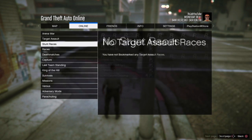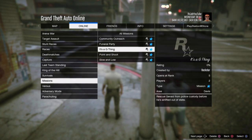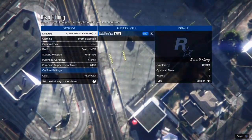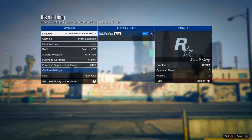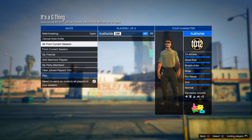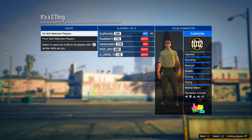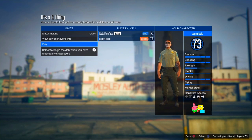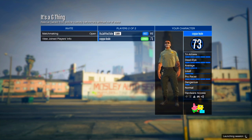Go to the description and bookmark the job called 'It's a G Thing' — the link will be in the description below. Start up that job, put the clothing option on player saved outfits, and invite anyone to the job; it doesn't have to be a friend. Once someone is in the mission, go ahead and start it up.